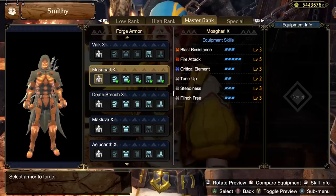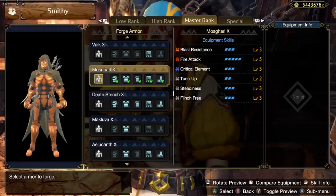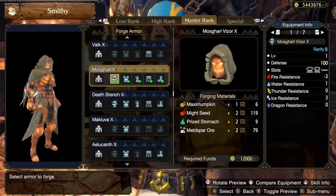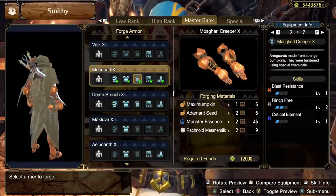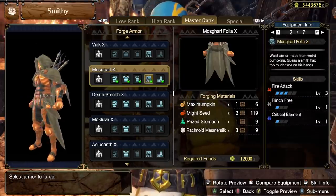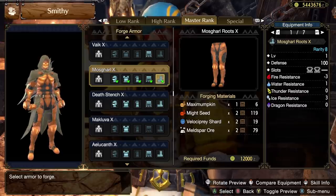The Flooded Forest rare item is called the Maximumpkin, and this unlocks the Mozgarl Master Rank set — a classic Monster Hunter look with a nice underglow. The skills on this one are three Blast Resistance, five Fire Attack, three Critical Element, two Tune Up, three Readiness, and three Flinch Free.